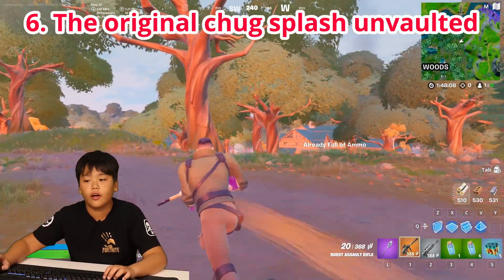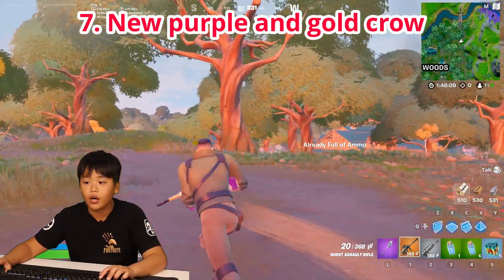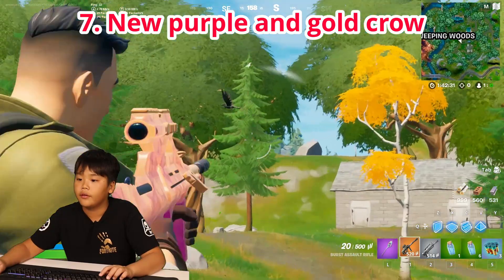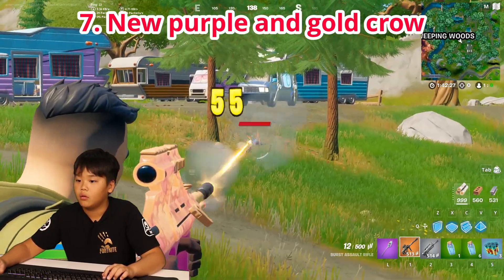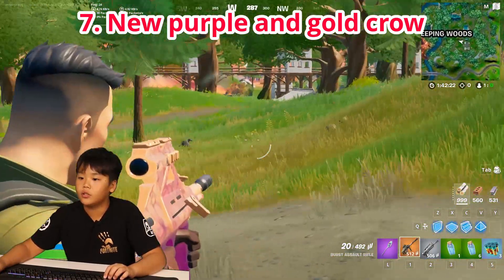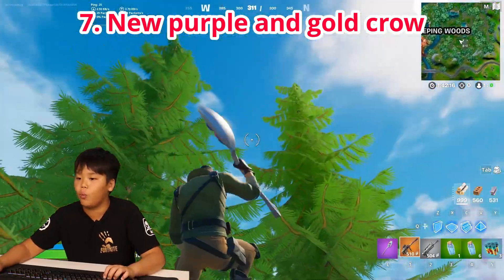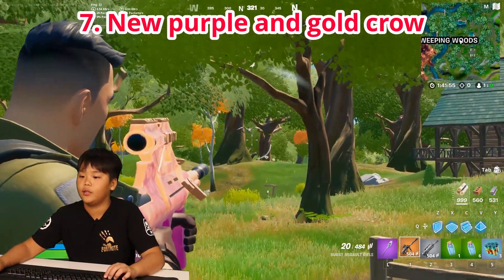The normal chug splash has also returned to Fortnite. Now we're going to look for a crow. There's a normal crow — when you eliminate it, you normally get meat, though I'm not sure why I can't get meat from this one.